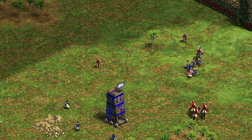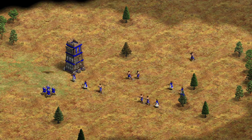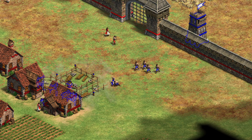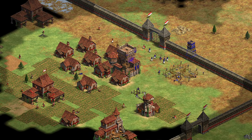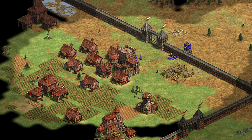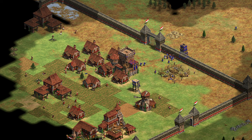Just dropping Longswords over the walls is not enough to win games, so sending 10 villagers over the walls to castle drop inside your opponent's base is also necessary. If you can get your first castle in range of your opponent's town center, you're very likely to be in a great position. This build allows for full castle age or faster imperial age as a follow-up, so you can use it in a variety of situations.